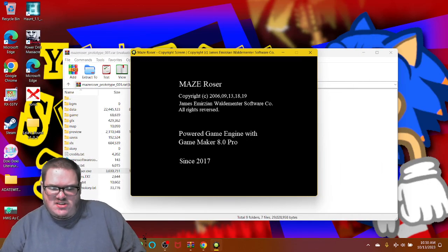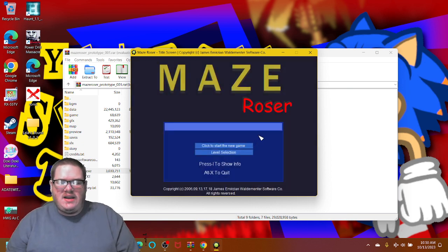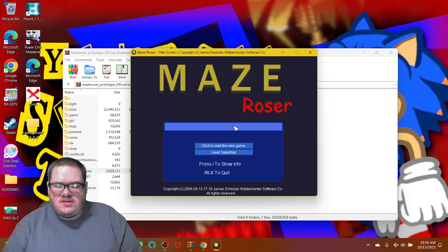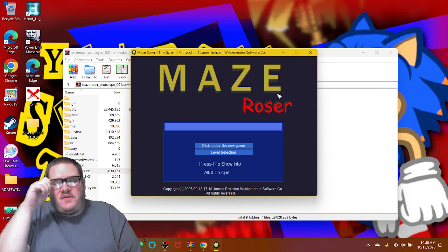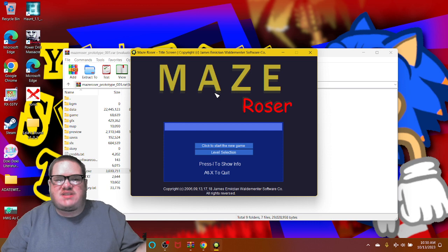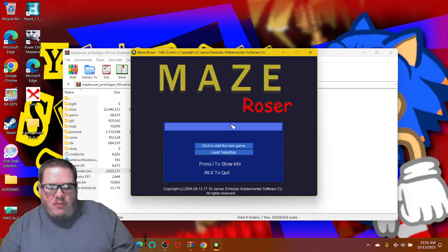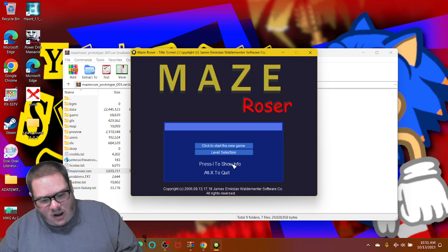Maze Roser, since 2017. Hello everyone, my name is Huntress World Gaming. Today, look what we got — it's made out of the game. If you see this icon right there at the top left of the tab, welcome to 'Let's Play Maze Roser,' made by James Emirzian Waldementer. This is the very first game I'm playing by James, because he's the same creator that made the series referring to Leo Casper, Douglas Rex Reinhardt. Thank you so much for letting me test out your game. Click to start — there's a new game, a level selection, and an X to quit.